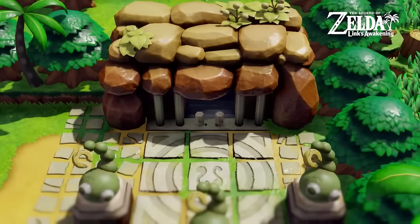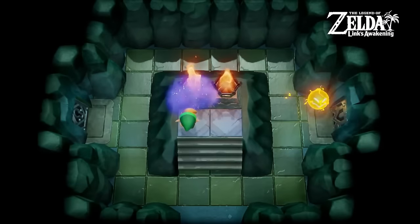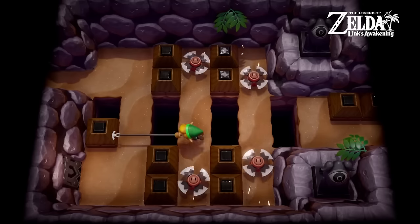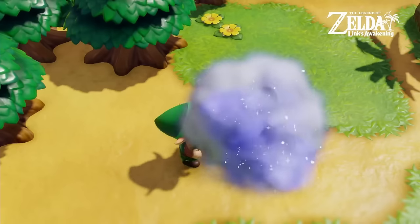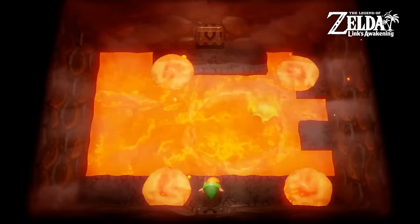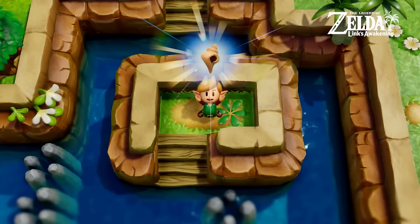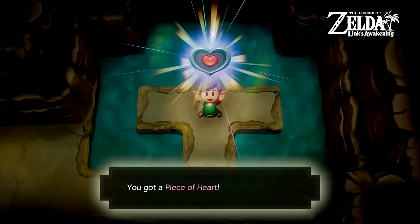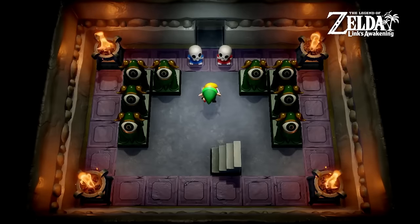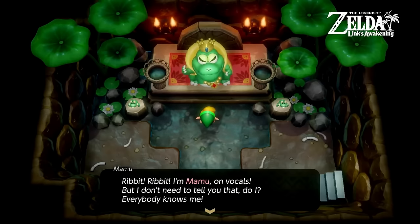Everything else about the game is charming — it has really cool puzzle design, cute graphics, fun boss fights, interesting items, and fun mini-games. If it were even locked at a stable 30fps with low input delay that would have been better than the variable frame rate. Outside of that flaw, the game is fantastic and the music is great too. The Legend of Zelda: Link's Awakening remake comes in at number 15.